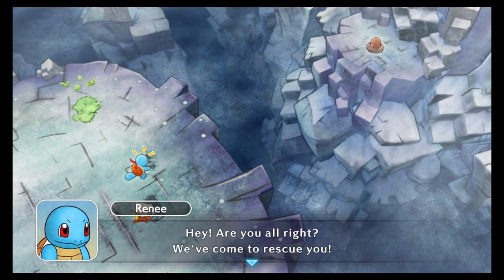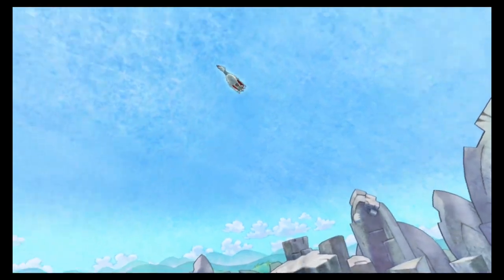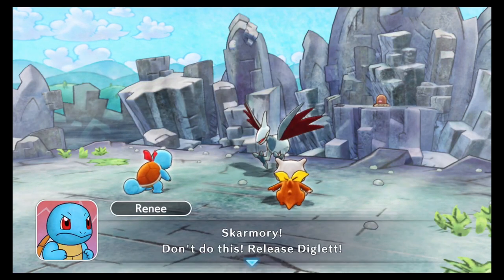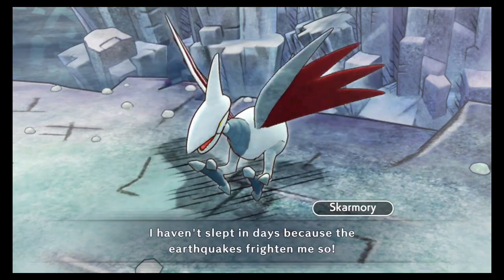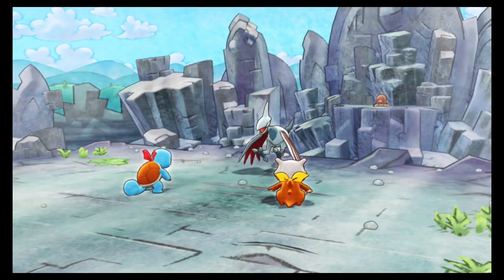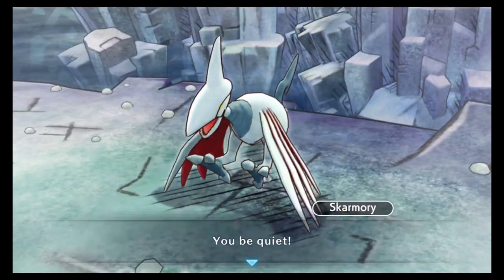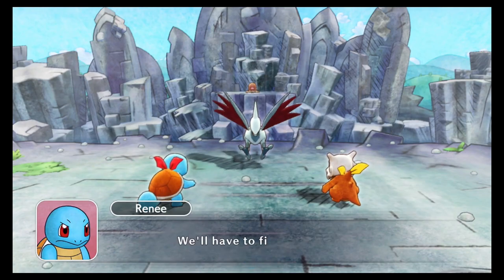Hey, are you alright? We've come to rescue you. I'm scared. What do you think you're doing here? We're here to rescue Diglett. Skarmory, don't do this - release Diglett. How dare you! It's their fault - I haven't slept in days because the earthquakes frighten me so much. Every night we've had them. Those earthquakes are caused by this brat's ilk running wild underground. I don't think that's true - it would take more than a Diglett's family to cause earthquakes. You be quiet - we'll fight if you keep that up. Skarmory's too agitated to listen to reason. We'll have to fight it out.